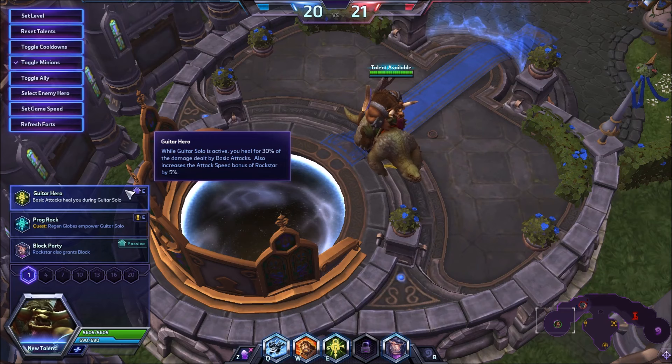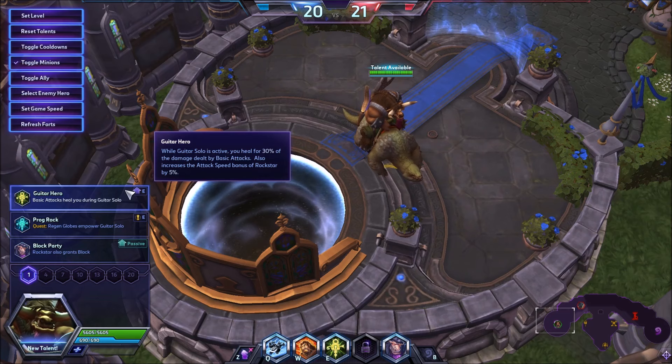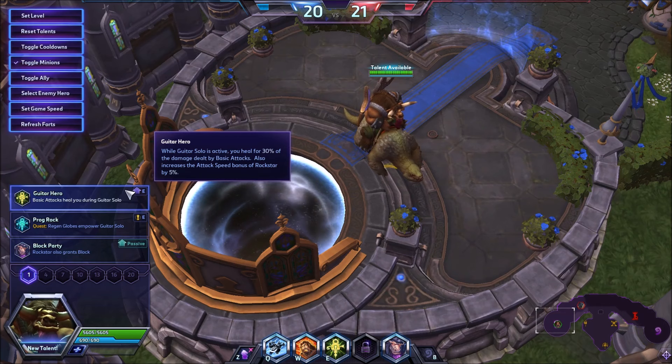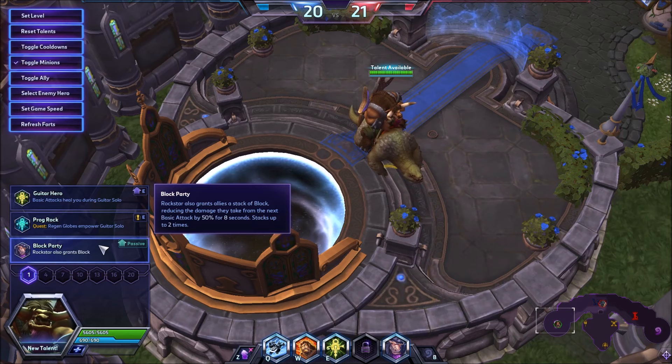I'm personally really into Guitar Hero at level one - having it here is kind of insane. It gives ETC crazy sustain; you almost never need heals with this talent. It also gives five percent attack speed, which matters in a lot of cases. On Battlefield for Eternity, being able to punch the boss and heal yourself while giving your team bonus attack speed is pretty sick, and similarly on Sky Temple where you're punching the boss - objectives ETC was just okay on, he's going to be really good on now.